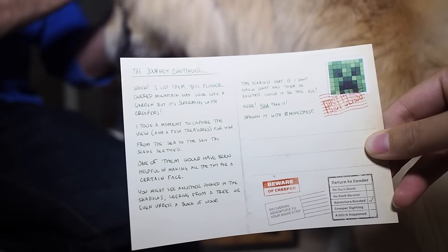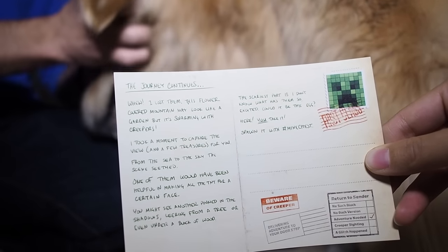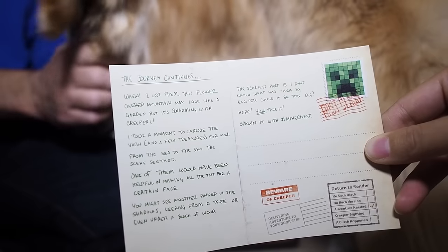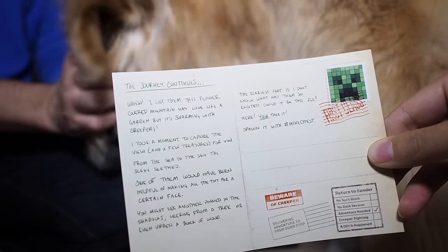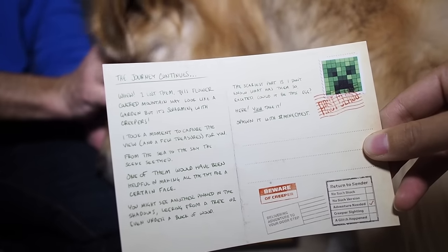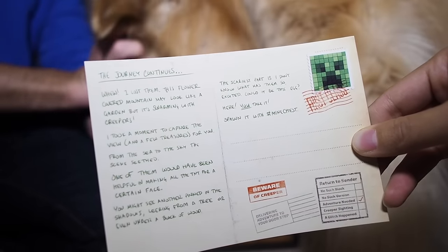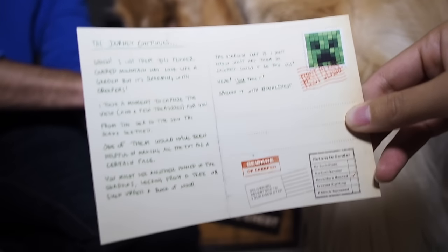Okay, honey, you read this. 'The journey continues. This flower-covered mountain may look like a garden, but it's swarming with creepers. I took a moment to capture the view and a few treasures for you. From the sea to the sky, the scene seethed — one of them would have been helpful in making all the TNT for a certain face. You might see another pinned in the shadows, leering from a tree, or even under a block of wood. The scariest part is I don't know what has them so excited. Could it be this egg? Here — you spawn it with hashtag minechest.' No, we're not gonna be spawning any creeper eggs, right Kopey?